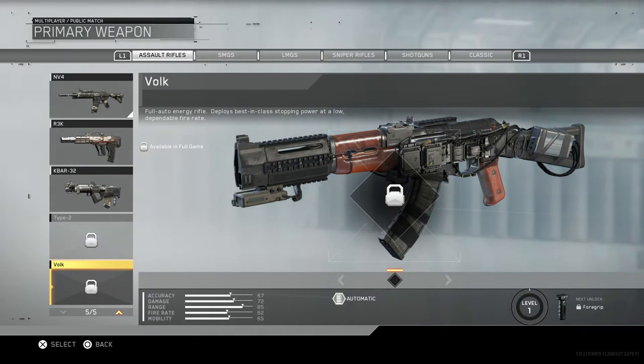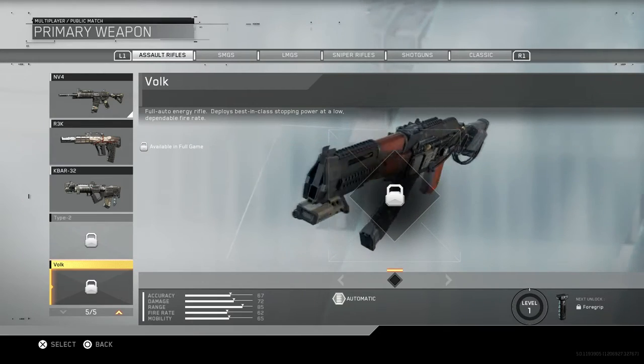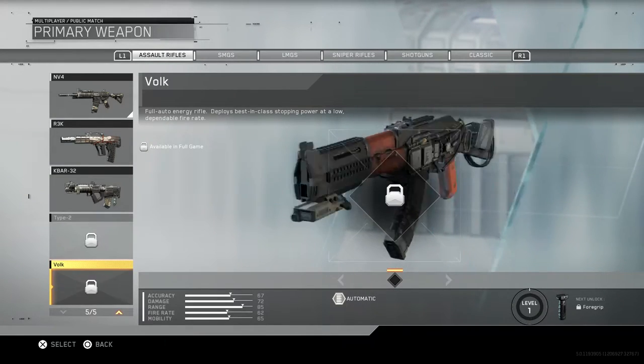The last assault rifle is the Volk - full auto energy rifle, boasts best in class stopping power at a low, dependable fire rate. This literally is an AK with like a battery on it - you can literally see there's a battery on the back of this gun.